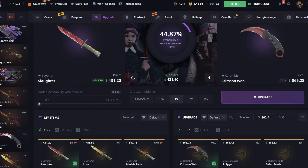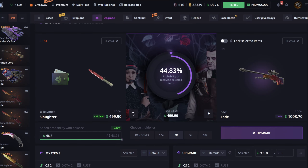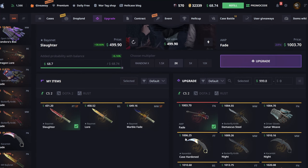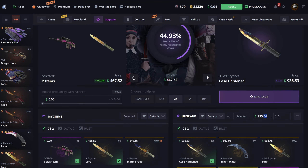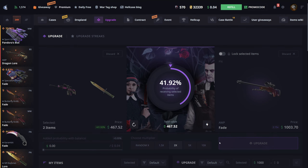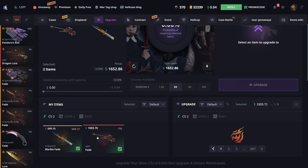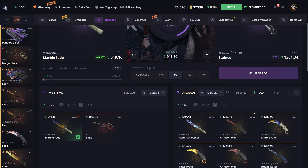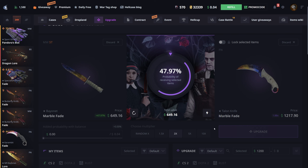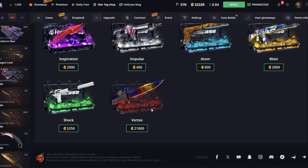Going for the Bayonet Slaughter, throwing in my balance — going for a 2x Top Fade Factory New, nearly 45% chance. Please hit this — no, not good. Going again, Up Fade 41% chance this time — there we go. That just made up for the last upgrade though, still down nearly a thousand. Upgrading the Bayonet Marble Fade now on a 2x — going for Talon Knife Marble Fade, about 48% chance. Thank you! Taking 2200 — that is very nice. Opening the most expensive war tag case too.